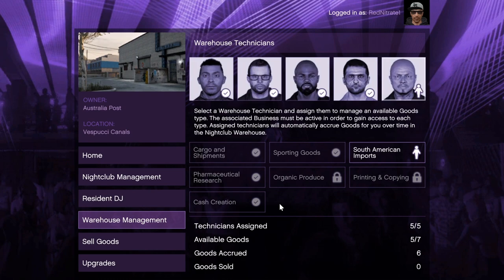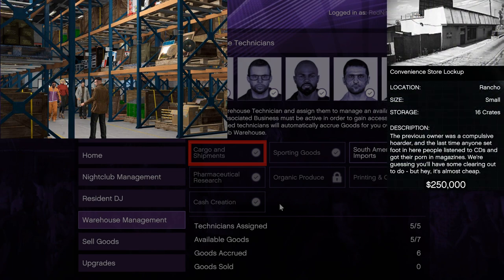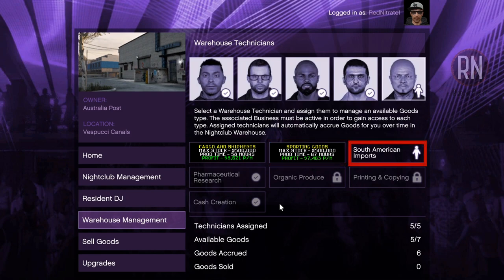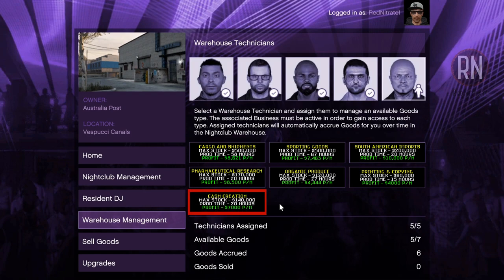In regard to how much money you can make: cargo and shipments can be linked to either a CEO special cargo warehouse or the air freight business, with special cargo starting at around $250k. Once connected, it earns you an additional $8.6k per hour. Sporting goods connects to your bunker for $7.5k per hour. South American Imports connects to the Coke Lab for $10,000 per hour — the most profitable. Pharmaceutical research connects to your crystal meth lab for $8.5k per hour. Organic produce is the weed farm at $4.5k, printing and copying is document forgery at $4k, and counterfeit cash earns $7k every hour.